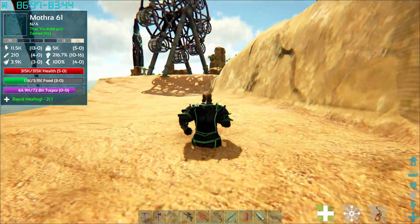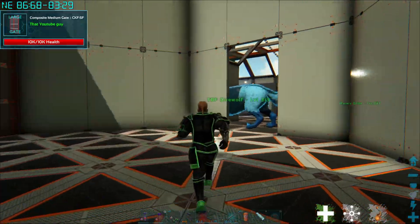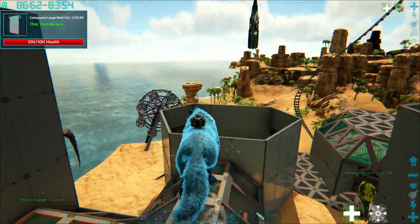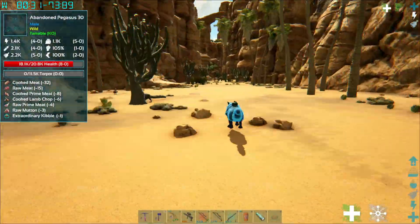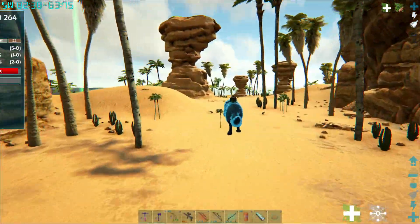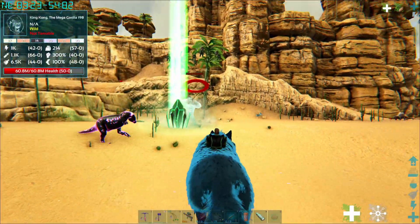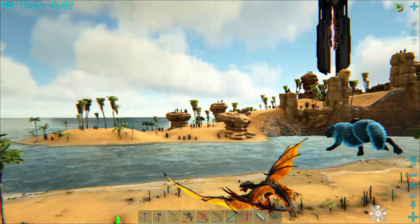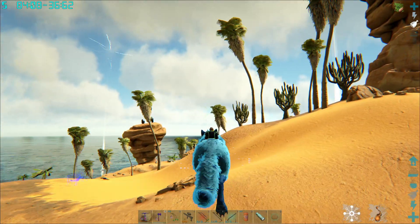Mothra got hit while I was flying around and was unconscious. There you go, you can just recover there - get rid of all your torpidity so you can be nice and awake and fresh. Today I want to go ahead and find myself a Tyrannosaurus Rex. The T-Rex is one of the big four from the AG Reborn mod - the way you tame them is you need to get a female and reduce her health to below five percent or one percent, and she will drop an egg.